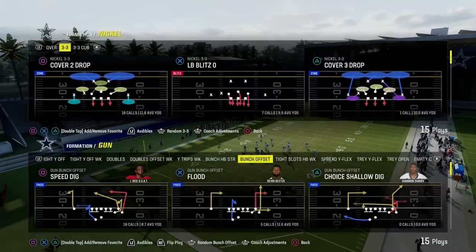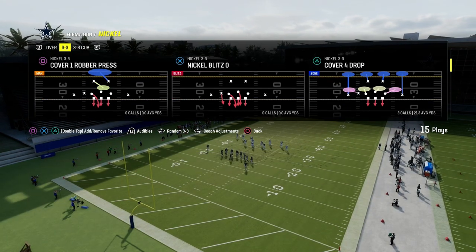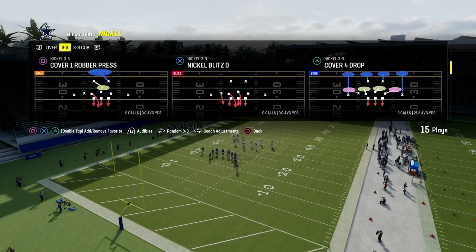Tick-tock, what's good? Best blitz in Madden 24 right now. It comes to us out of the nickel 3-3 formation in the 46 defensive playbook, and the play is Nickel Blitz Zero.